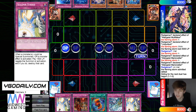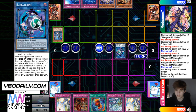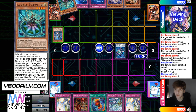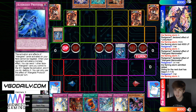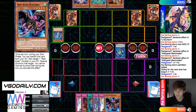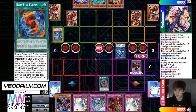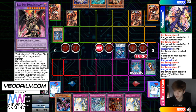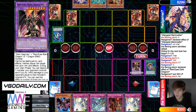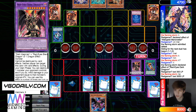He's going to normal summon Melusiq, go for Linkaribo. Melusiq to add Marionetter, and then set two back row, pass turn. Draws the Wyvern again. Then he's going to activate Fusion — that's going to summon out Dragoon by dumping two. And then effect the pop Linkaribo.